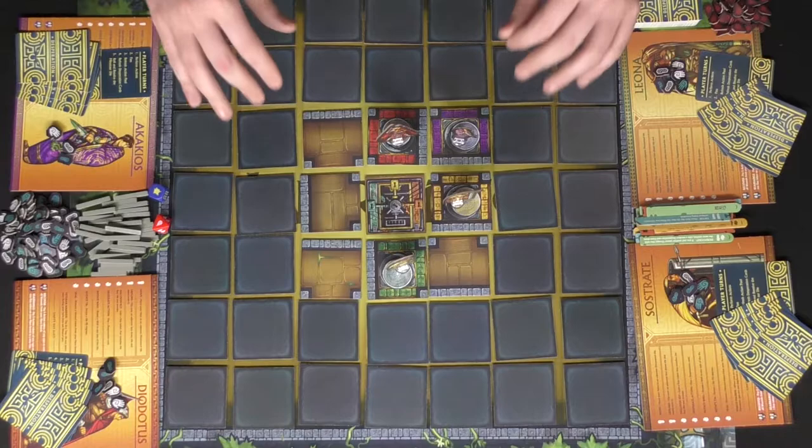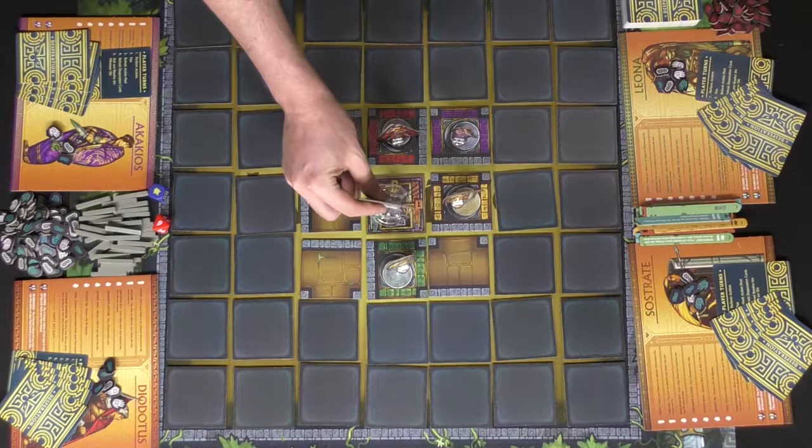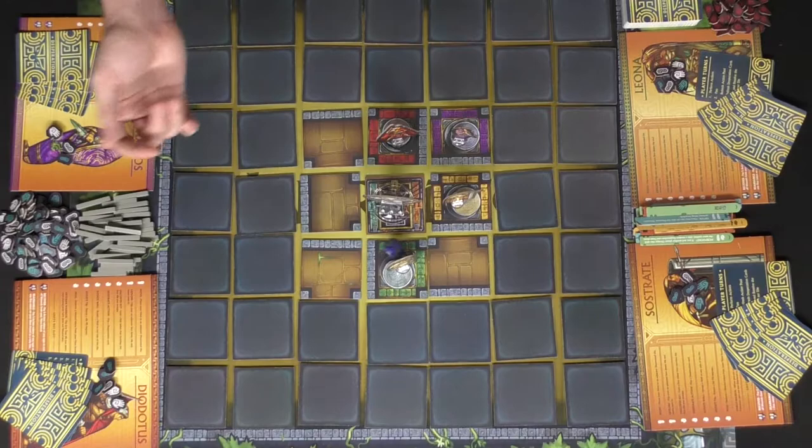Then pass it on to the next player and they go around in a full round of play. After the first round of play, on the first player's turn at the end of their turn — basically when they've chosen to pass — the Minotaur will come out. When the Minotaur comes out, at the end of every player's turn they're going to roll the Minotaur die.